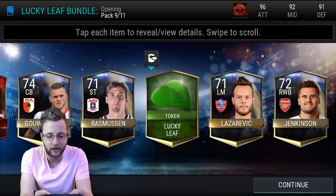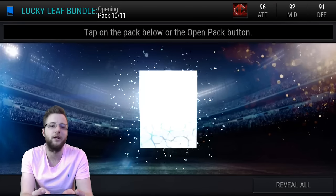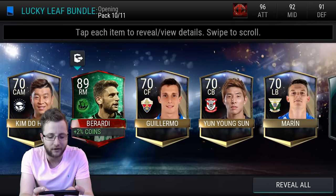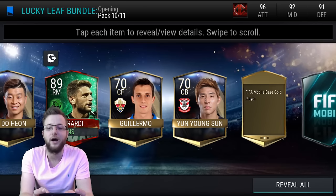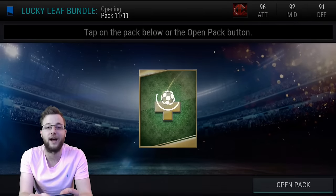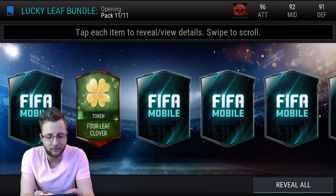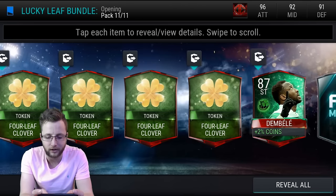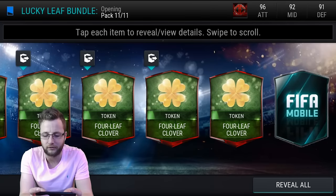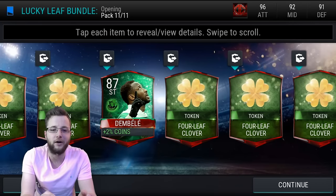Another Lucky Leaf and one Elite. So we only really got three Elites if you count the player out of that pack. And Berardi there is probably one of the higher ones — I think he might actually be the highest one out of those, so that is a pretty good pull. I will definitely take that pull. Unfortunately you can't auction them. Four Leaf Clover, lots of them. And then another Duplicate there, which is unfortunate. I don't know what we're going to do with the Duplicate since we already have one of them on the team.